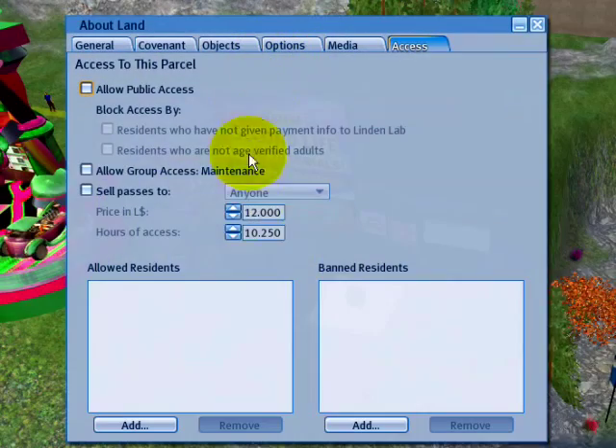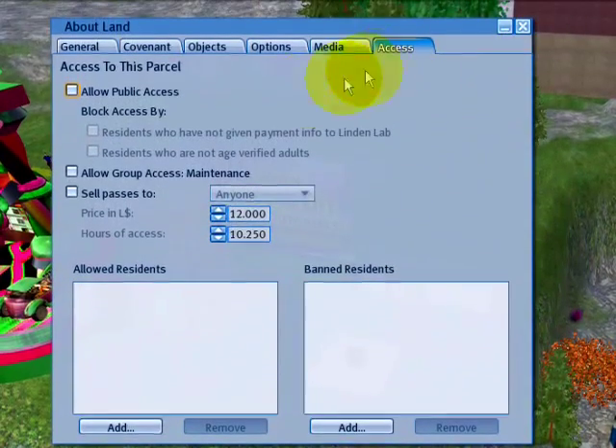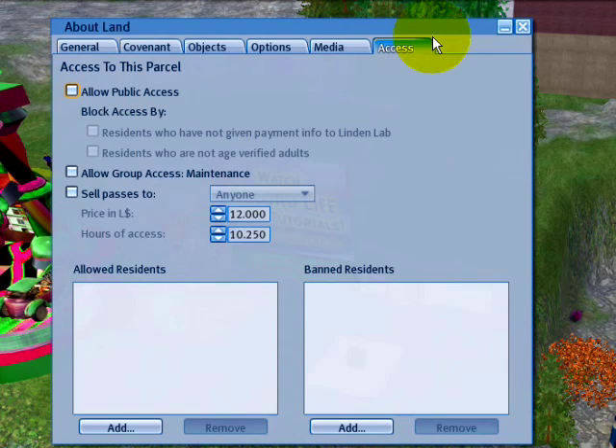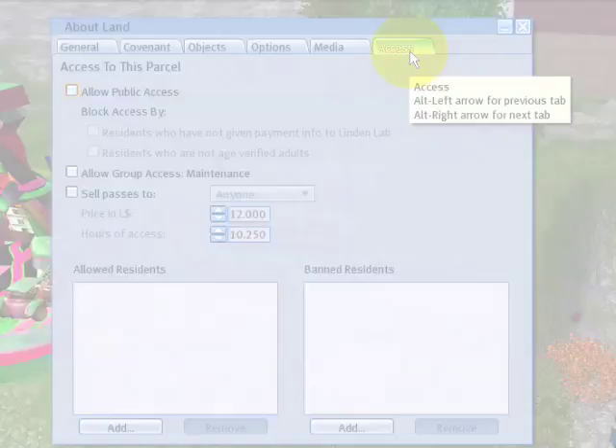So all in all, there are these access options. Remember, you can right-click avatars to freeze and to eject them from your parcel. You can set these kinds of options, add banned residents, and add specific residents who are allowed. Try those options out and get more control over your parcel access — it's good for deterring griefing and allowing more selectivity if you want something semi-private. That's certainly possible in Second Life. Enjoy!